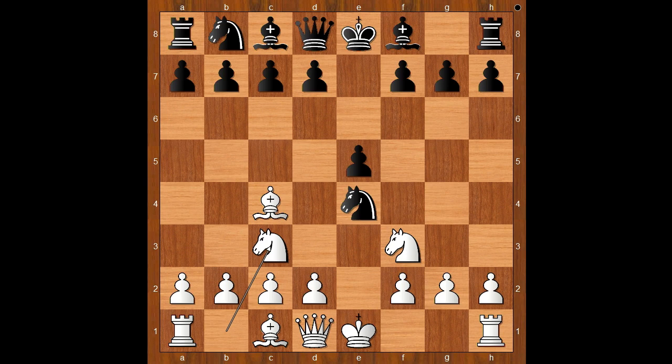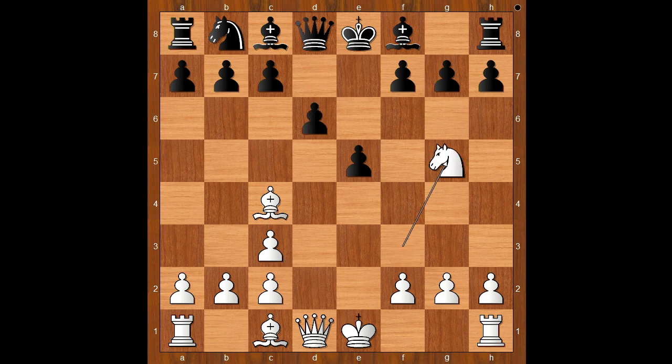Black to move. Knight to c5 was played. Knight takes knight on c3 is the most played move, and then white captures with the d pawn. F6 is the best move for black. Quite often the novice players play d6, and then after knight to g5, white has a winning position.